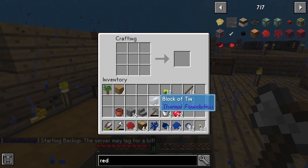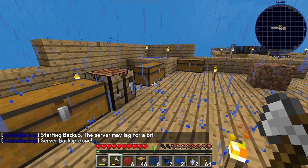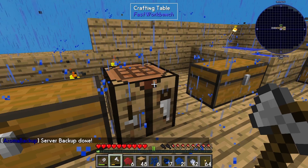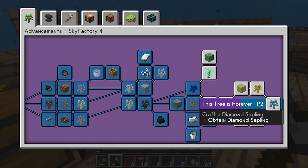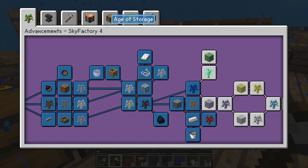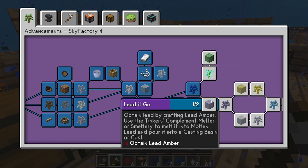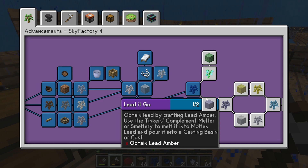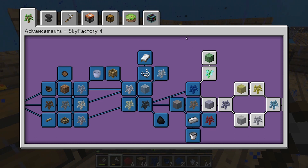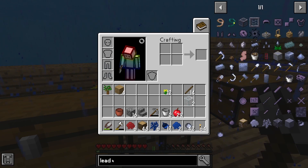I like the way the tin shines, I like the way it looks. So we got the bucket now — let's check out what we need for the lead. We're crushing it, gonna have diamonds in no time. If y'all have any ideas about stuff you want to see, feel free to comment or tell me on Twitch. Retain lead by crafting lead amber — that's what we've got to do. We went red, now we're going lead.